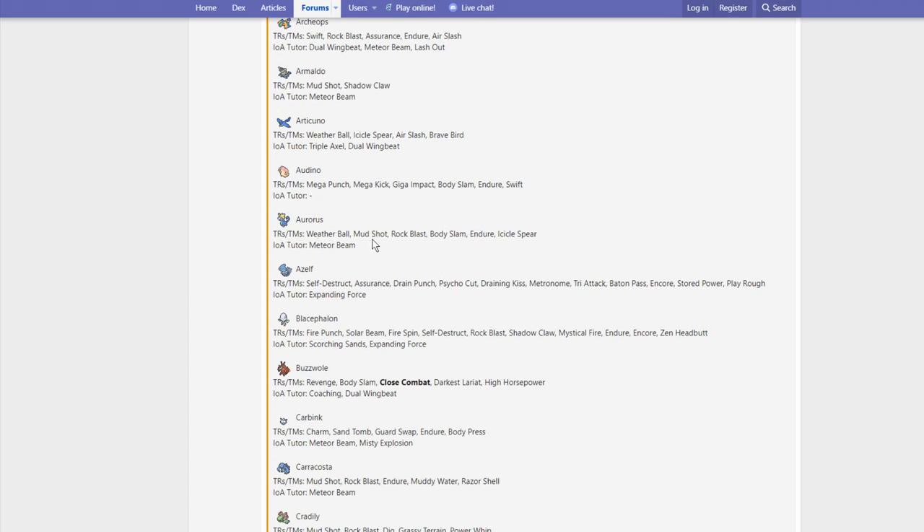Aurorus gets Weather Ball, Mud Shot, Rock Blast, Body Slam, Icicle Spear, and Meteor Beam. I think Meteor Beam is pretty good for Aurorus — you could probably run a Rock Polish Meteor Beam set if you wanted to, and that'd be pretty threatening. Cresselia also isn't covered here — Diancie is not legal.